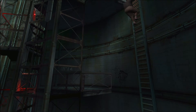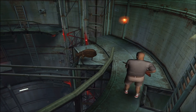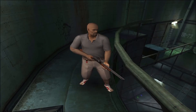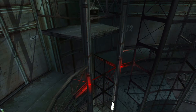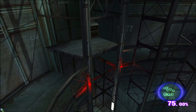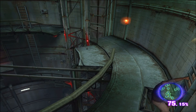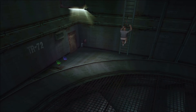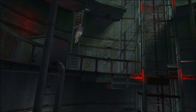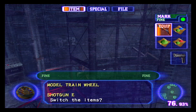Une fois arrivé dans la salle de ventilation, traversez et grimpez à l'échelle en face de vous. Une fois en haut, actionnez le bouton lumineux pour faire descendre une plateforme. Redescendez l'échelle et traversez à nouveau dans l'autre sens, puis grimpez l'autre échelle. Descendez-en une autre pour traverser la plateforme, après laquelle vous trouvez la roue de train miniature.